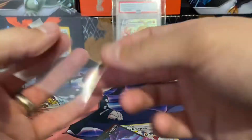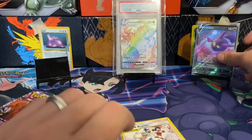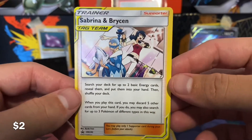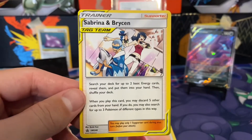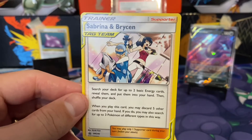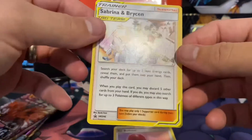I know in the previous Trainer Tools Kit they had Dedene, which had a really useful ability. But that rotation coming up in September is coming up really quick — we'll have that card go out. This is a really cool promo card, glad to add it to the collection. It's a tag team promo card, Sun and Moon 246. Sabrina and Bryson — I think this is actually a useful supporter. Search your deck for up to two basic energy cards, reveal them, put them into your hand, then shuffle your deck. When you play this card, you may discard five other cards from your hand; if you do, you may also search for up to three Pokemon of different types in this way. A lot going on with that promo card.